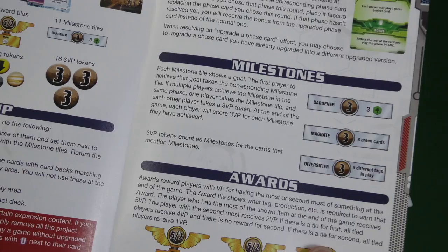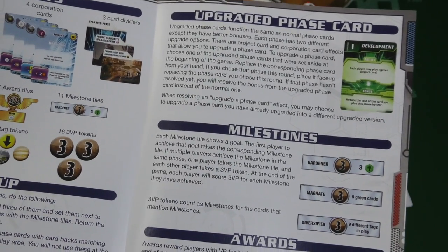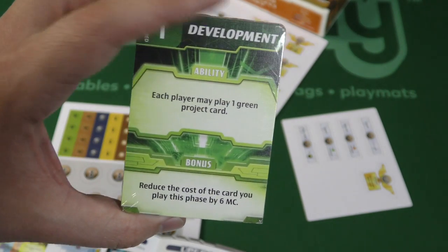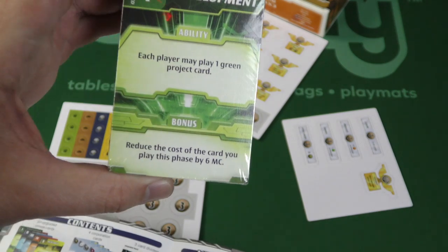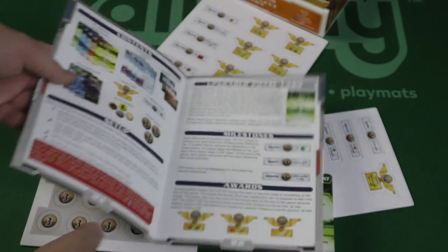Then there are milestones — whoever hits these first gets those tokens and they're worth several points. Upgraded phase cards are stronger versions of the regular cards. For example, this one says if you play the number one development card, you get a discount of six instead of three mega credits.